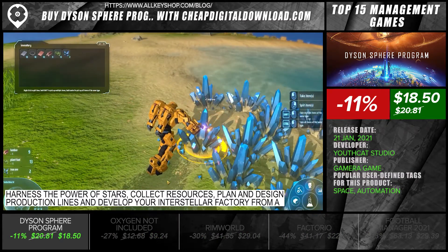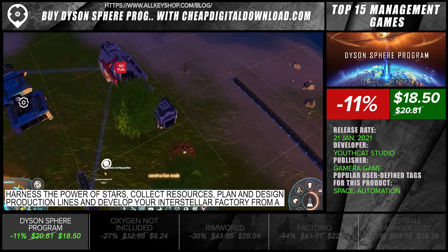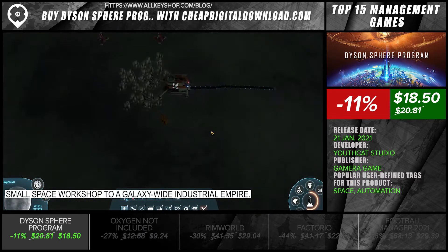Harness the power of stars, collect resources, plan and design production lines, and develop your interstellar factory from a small space workshop to a galaxy-wide industrial empire.